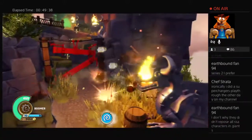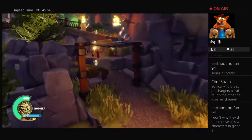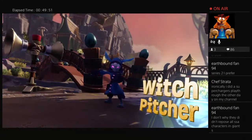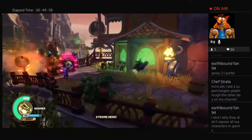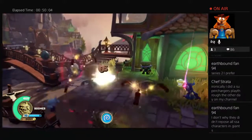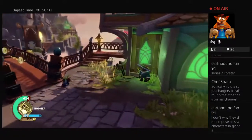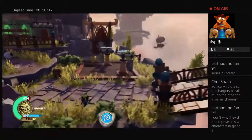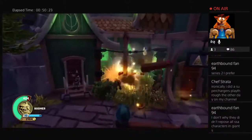I wish there was more Skylanders from Giants because they only had 16 new ones I believe — one core and one giant for each element. That's okay, it's a decent amount but not the greatest. I think cores are some of the best things in Skylanders — absolutely, 100%, cores are the coolest things. I prefer the cores usually. The only game I can think of where I don't prefer cores is Trap Team. Is this Superchargers? Yes, Mushroom YT, this is Superchargers, welcome to the stream!